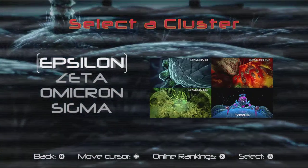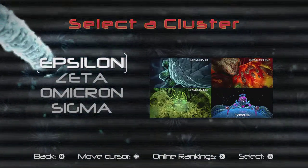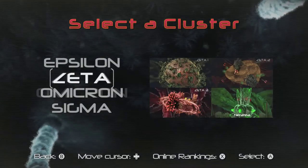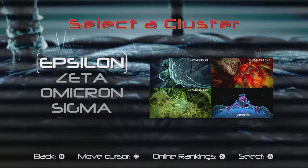So anyway, we are going to play through the single player mode — the original mode — which is broken up into four different clusters. As you can see we have Epsilon, Zeta, Omicron, and Sigma. We are going to play through them all in order. Each video is going to cover each cluster if I can play well enough. So here we go, here's the first one.